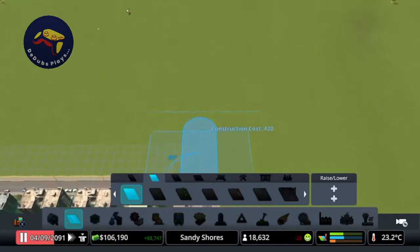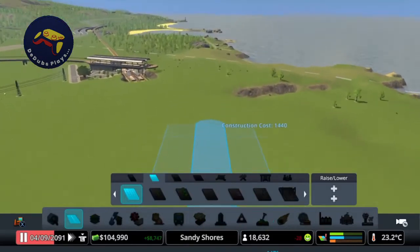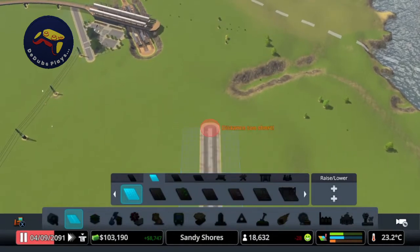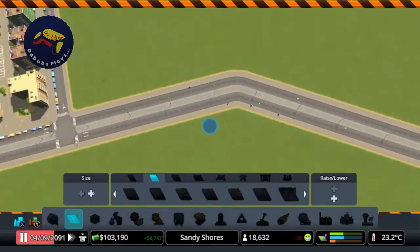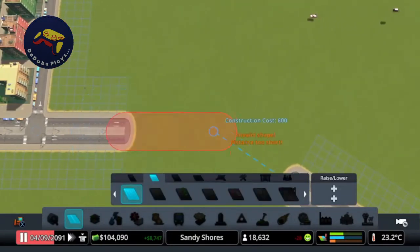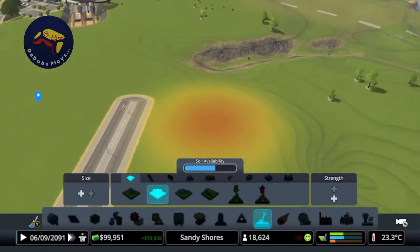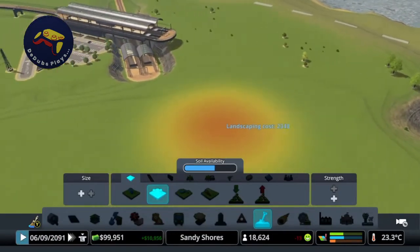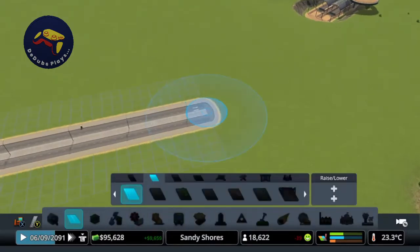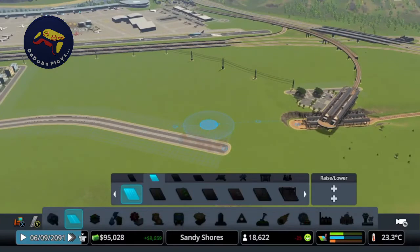We're going to start by extending the arterial - I think we'll go about 20 in the same direction and then we're going to change direction and move over this way. This will be towards the oil industry eventually. I think 30 should do and we're just going to take these two pieces out and put a nice curve in their place. I need to sort the terrain out first, so let's just level it off a little bit further out this way. That looks good - we'll just extend it by another 10. Yeah, I think that looks good.